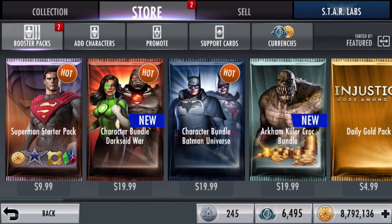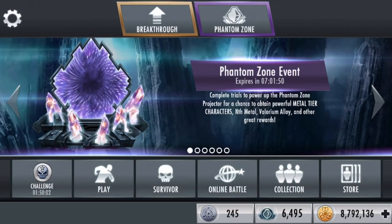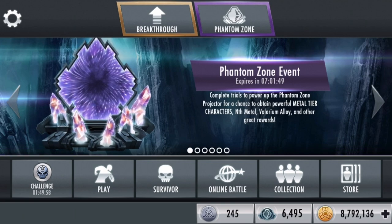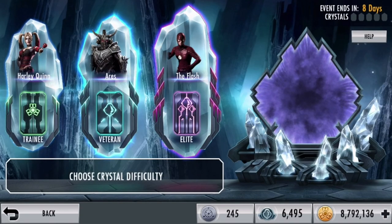I can prove this — if you go to the store and go to currencies, you can see there's credits and Nth Metal, but no Valorium. This is where Phantom Zone comes in. This is why you'd play Phantom Zone: to get Metal cards, to get Nth Metal, and to mostly get more Valorium. Phantom Zone is especially useful — the rewards are good.